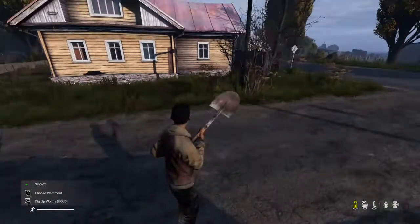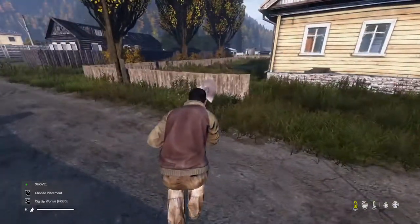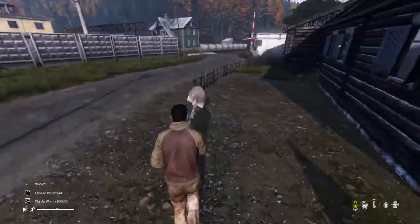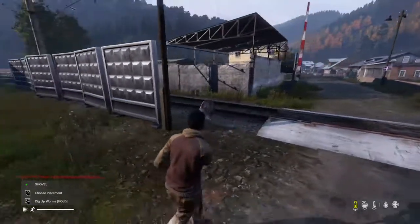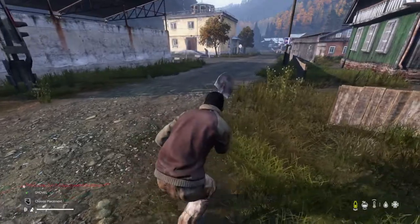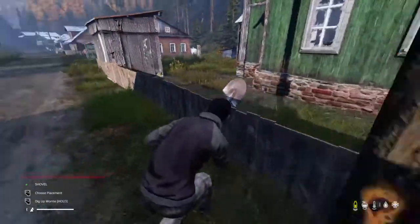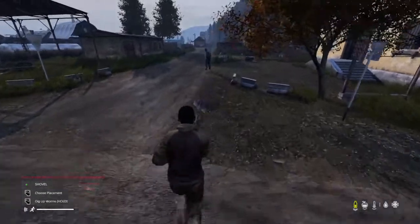I can hear a zombie. I'm going to go over to that building there. I don't know where this zombie is. I don't really want to attack with a shovel. Let's go and run around here, hopefully avoid any zombies. Let's go and loot over here, see if there's anything we can loot. There's a zombie. Should we just go and attack him? Let's just see. How many is there? Just him. I think we might have a go - let's go and attack him.